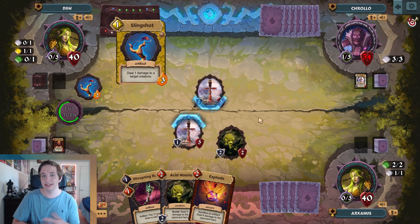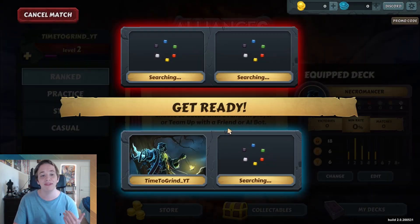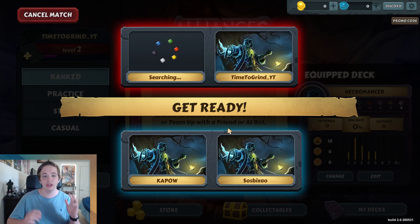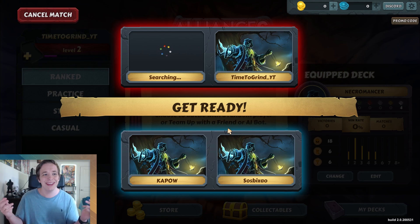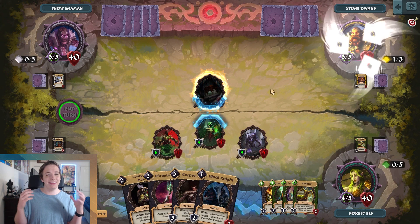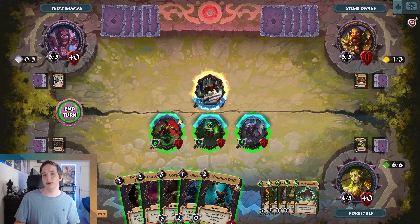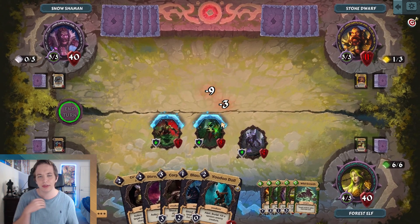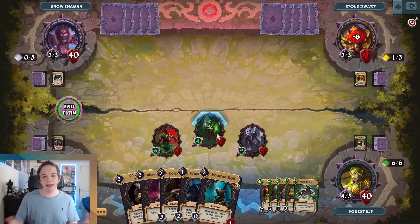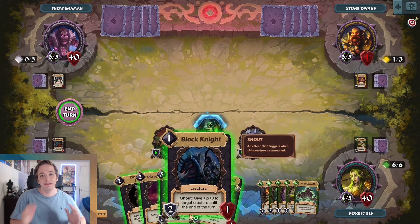Another issue is kind of the curse of being an indie card game: the queue times. It was taking me so long to find 2v2 matches that sometimes I'd just end up playing with bots because I didn't want to sit in a queue that I didn't know would actually fire. There'd be times where three of us were waiting for a fourth who just never came. And the problem with bots is the AI is just so dumb — they would just keep hitting face even though they had less health than me, and I would obviously beat them.